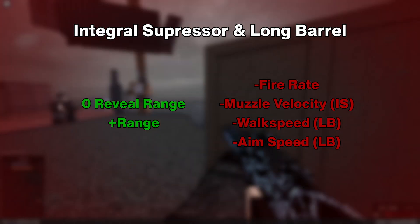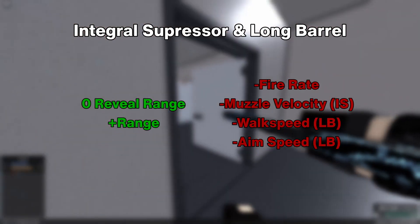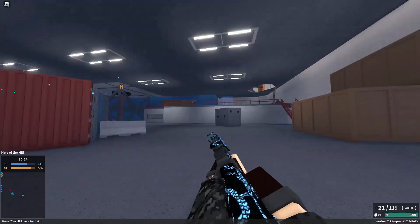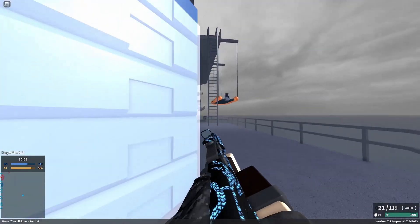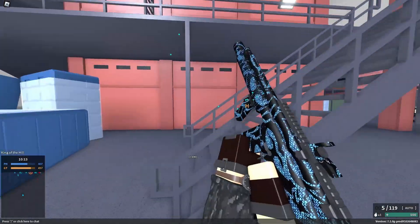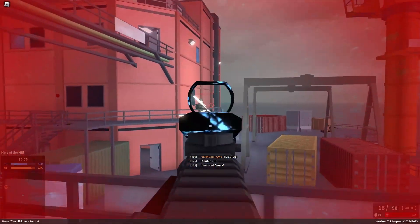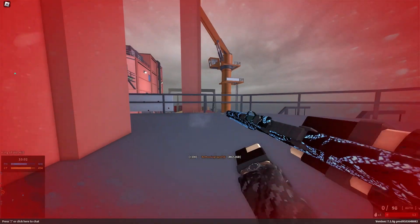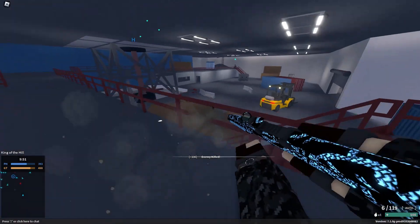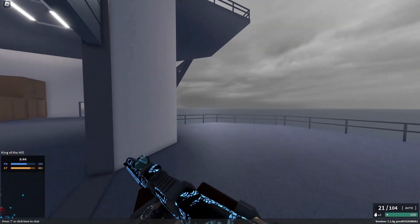The integral suppressor and long barrel both give your gun 0 radar reveal range and increase your range in general, at the cost of some fire rate, while muzzle velocity, walk speed, and aim speed all have slightly different stats depending on the barrel. These two barrel attachments basically do the same thing with ever so slightly different stats. Since they both integrally suppress the MC-51, they are perfect for flanking as you will never show up on the radar. They do reduce your fire rate to 540, but it's not a big reduction and it also helps with recoil. You can honestly just run this all the time — they help with a lot, and they're basically a must-have if you like to flank. They also help with range, so they're perfect for larger maps. The integral suppressor in particular is also completely free.